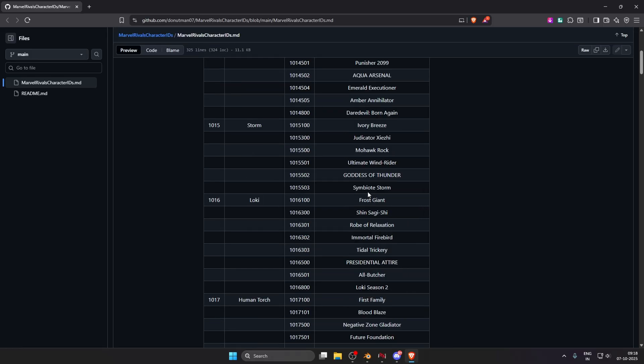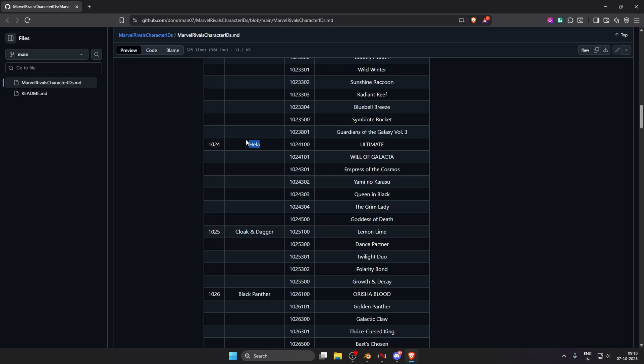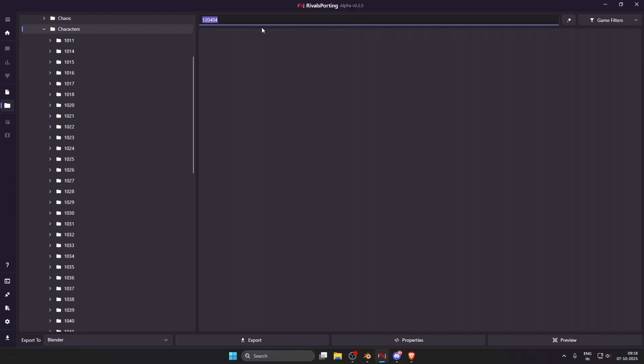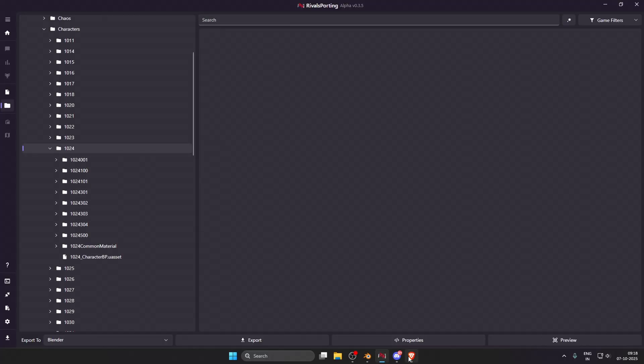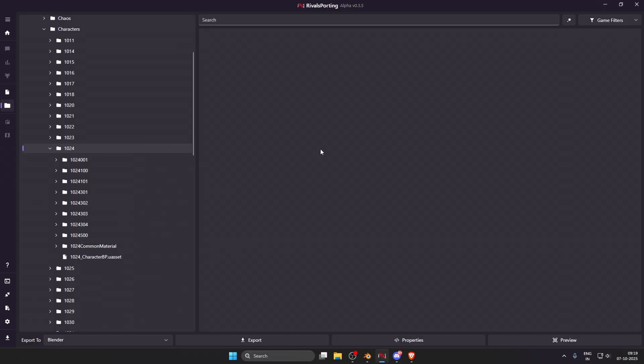For example, Hela's new Grim Lady skin has come out in Marvel Rivals. I'll go to the Hela entry in the sheet, then find Grim Lady — the code name is 1024304. Do not try to search that code directly in the search bar, as it will give errors or show too many assets. Instead, browse to the 1024 folder in the characters directory. You can see the Hela skins folder there — find the 1024304 one, which is the Grim Lady skin.